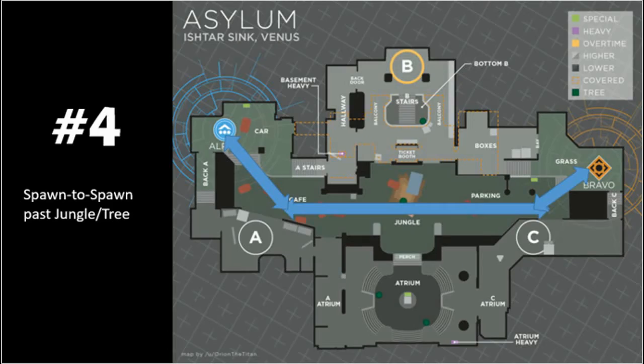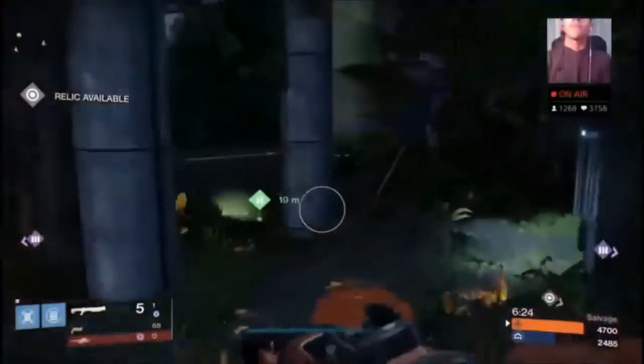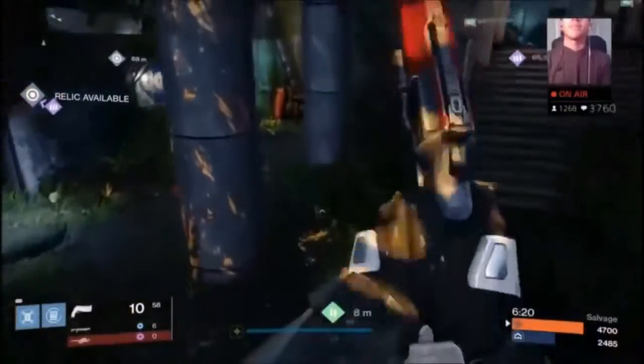Route 4 is probably the most useful one on this entire map. It allows you to get from one side of the map to the other in a very short amount of time. Just watch how many times A. Gabriel utilizes this in the following clip.